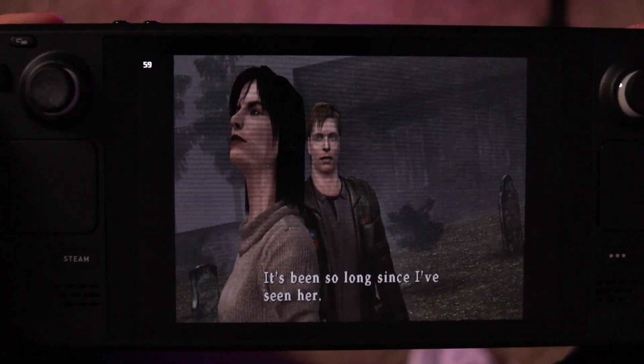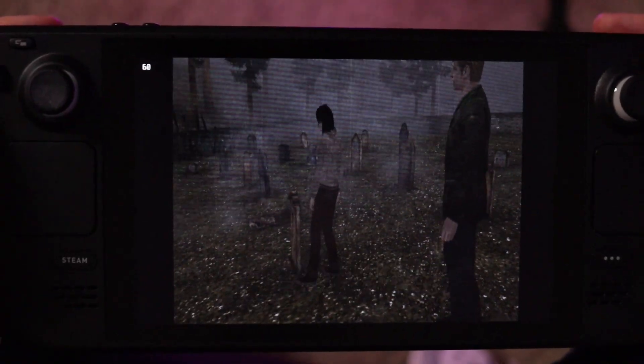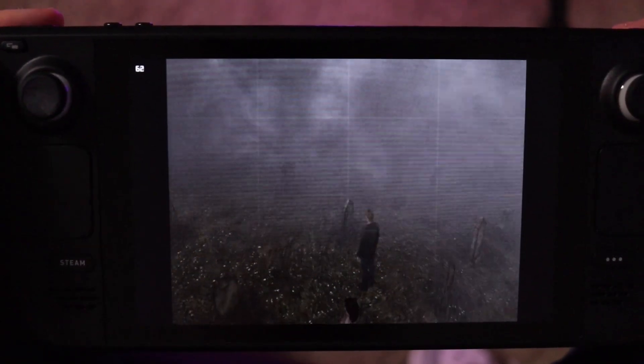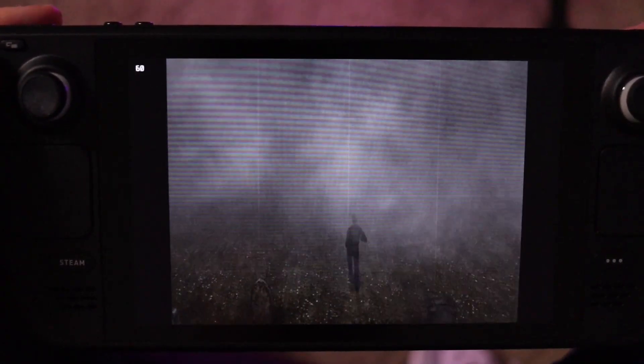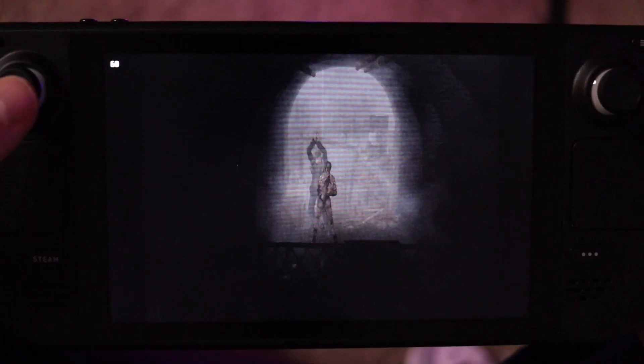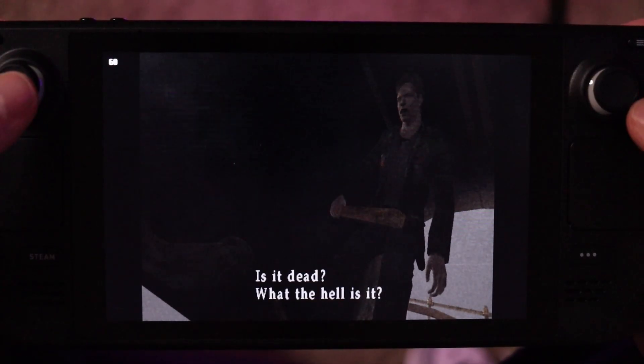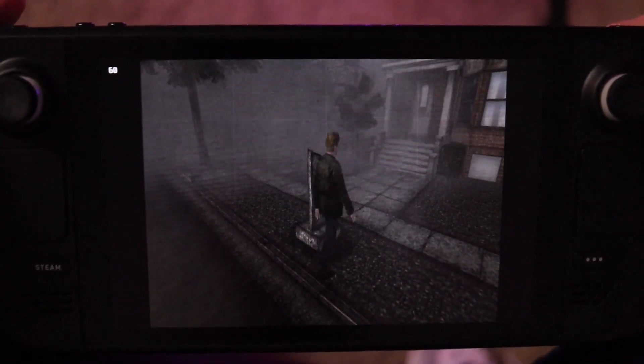Those thin lines are not that noticeable, though occasionally in dark areas — of which Silent Hill has no shortage — they might be more visible. It's not a deal breaker, but after some cursory research it seems other people have experienced this when emulating Silent Hill 2, so it's not a Steam Deck-specific problem. The rest of it looks just as slick as I remembered on PS2. From a control perspective, though, I wouldn't call its combat mechanics smooth — strafing with the shoulder buttons just doesn't feel great. But Silent Hill 2 is still a horror classic and for the most part it felt as smooth as any time I played it on the PlayStation 2.